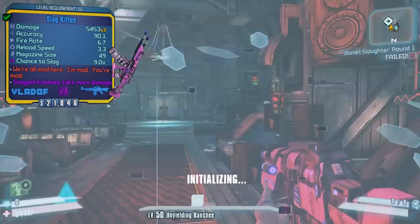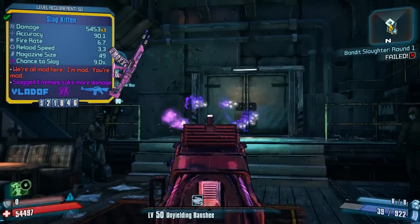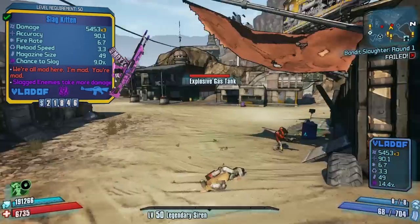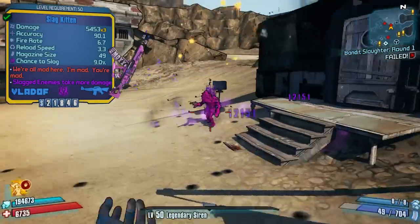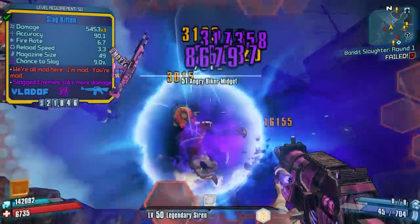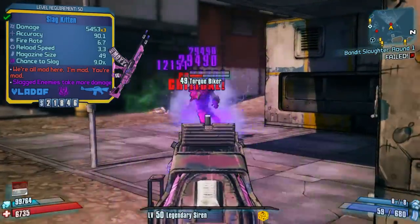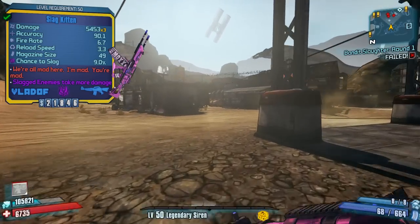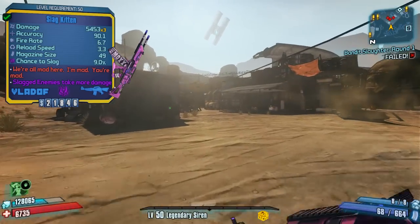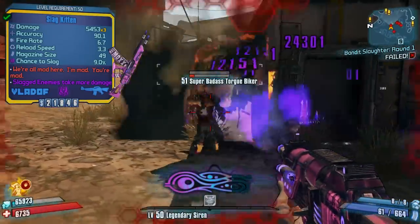I would say the slag version is definitely the weakest of all of them. I would recommend trying to go for a different elemental effect such as corrosive or perhaps fire. Fire element is definitely the best on this weapon in my opinion. I have used a fire element Kitten on my Gunzerker character and it was definitely the best one to use — really good against anything susceptible to fire damage. The slag version really isn't too powerful, as you're seeing in the gameplay right now.